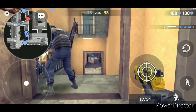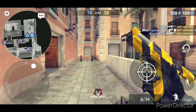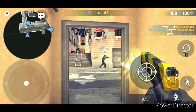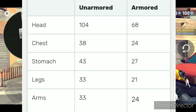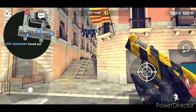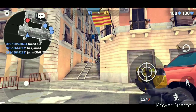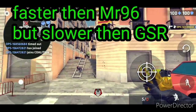The P250 does 26 damage to a player with armor on the body, so it takes approximately four shots to the body against armored players. You can one-tap players with no armor. It also has the third fastest fire rate of all the pistols, so it has a pretty good fire rate overall.